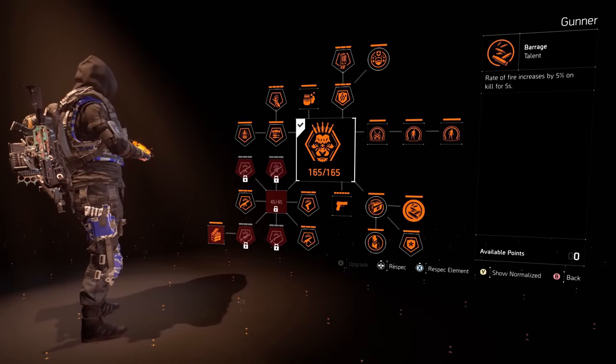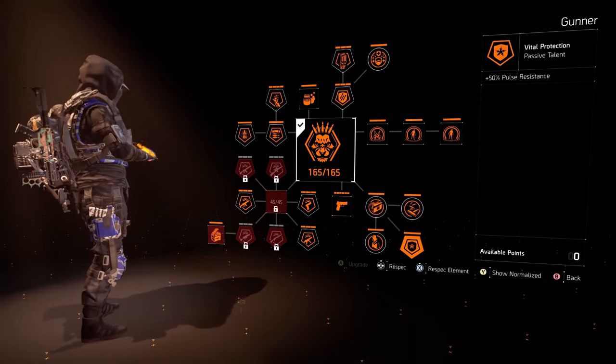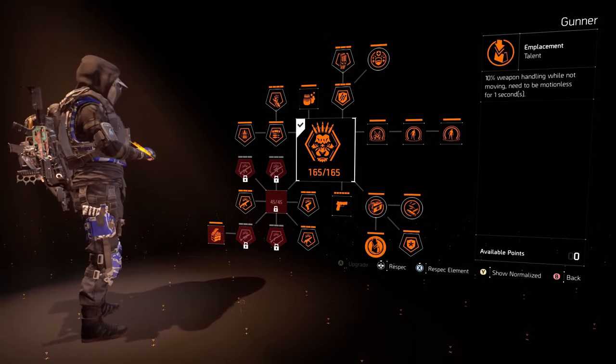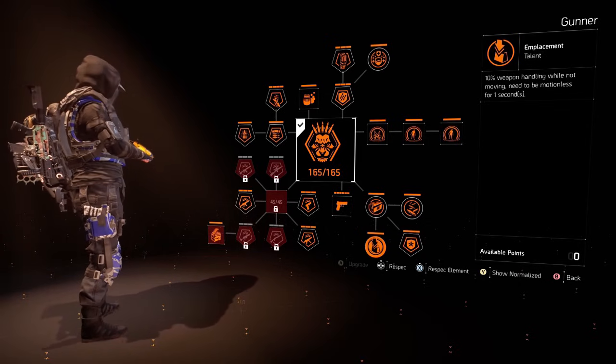Rate of fire increased by 5% on kill — this is just going to add to our DPS, helping us kill faster. 50% Pulse resistant, that's going to help when you're in the dark zone. And that is pretty much it for the specialization. So with that said, let's move on to the build breakdown.